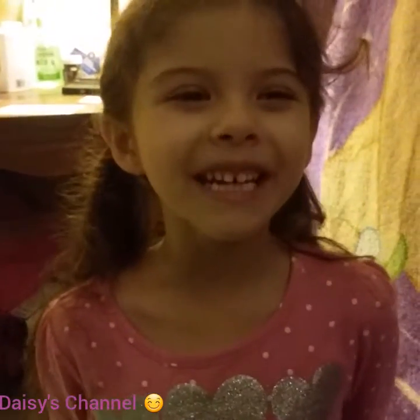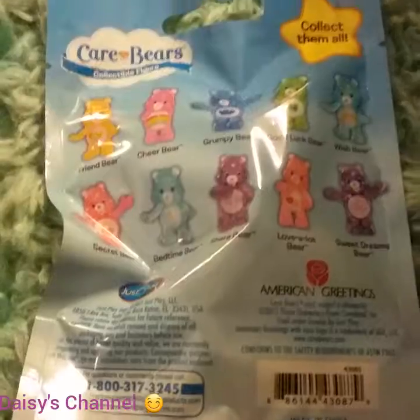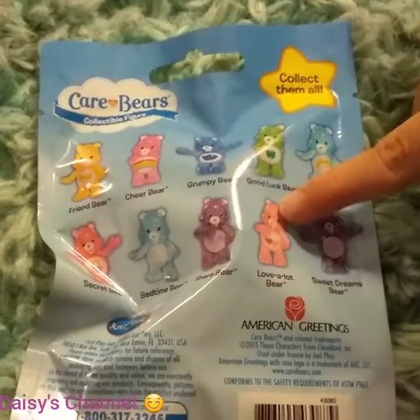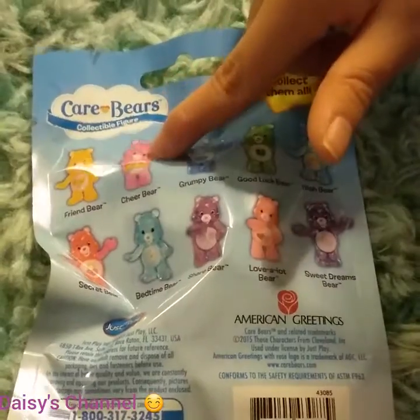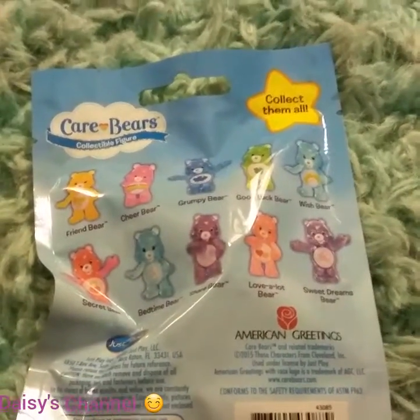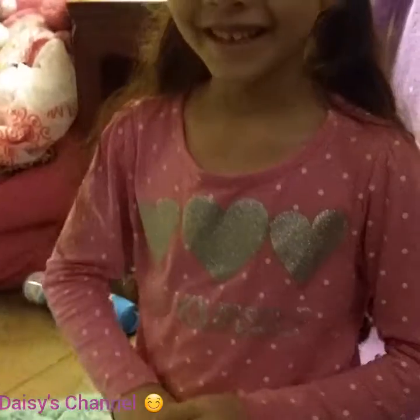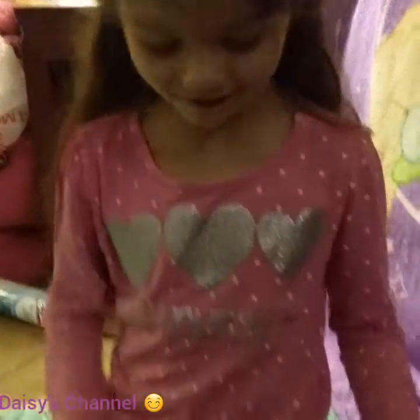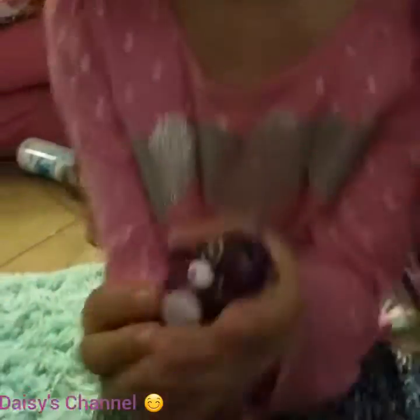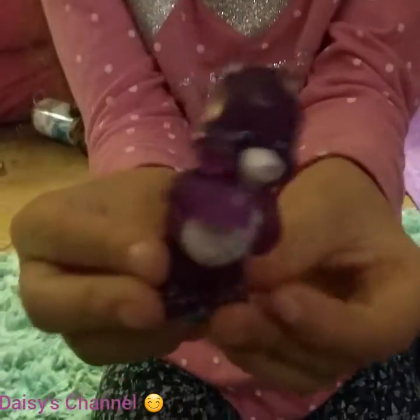Let's start by opening the Care Bears. Here's the different ones that you can get. I want this one and this one — or that one? Let's open it up. I know that's purple. This is called Care Bear. Do you like it, Daisy? I love it. It's cute.